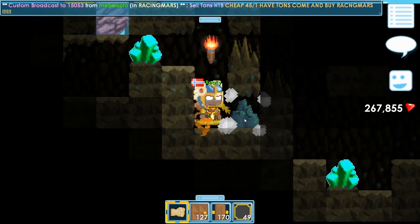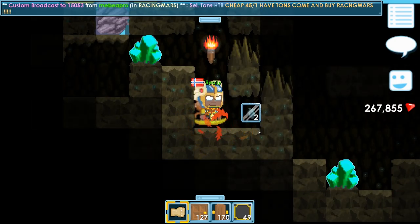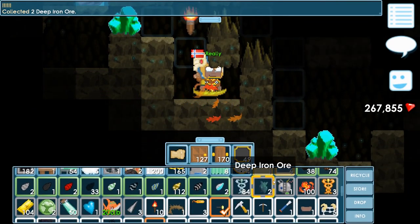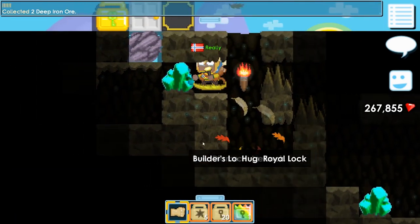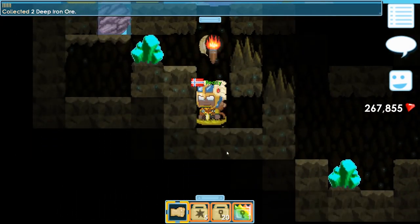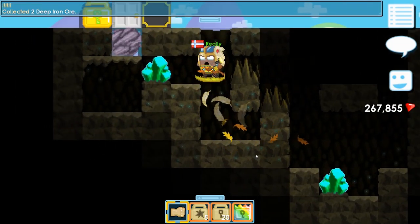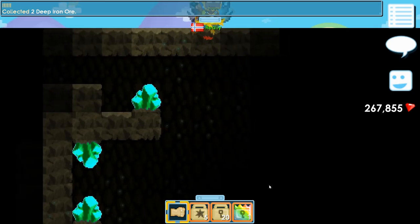What is this — cave crab! Deep iron ore, okay, I'll take it. To begin with, I think we're just going to dig through. I don't know if there's a natural way of getting through these dungeons, but we will figure it out.